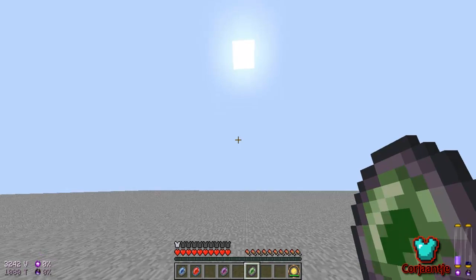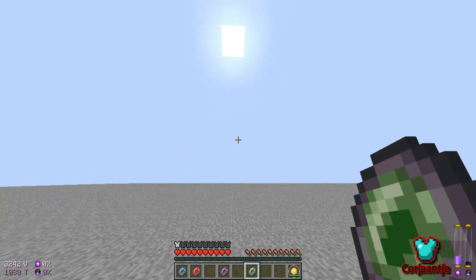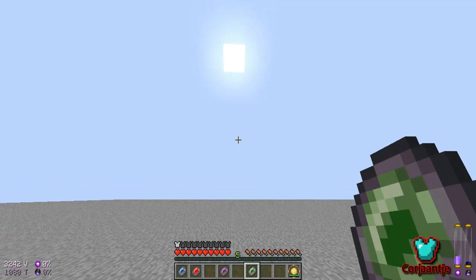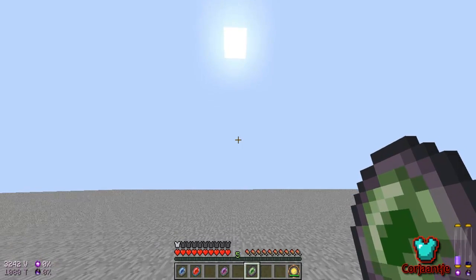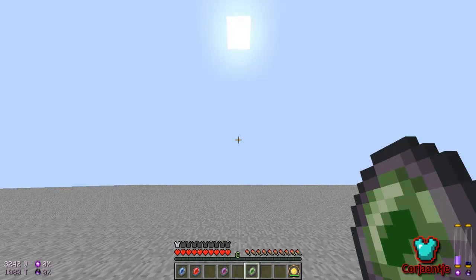If you press G again it will just stay at zero. But every time you right-click it will add one level. So this can be very useful when trying to get a specific enchantment with a specific amount of experience without having to click in the enchanting table every time.